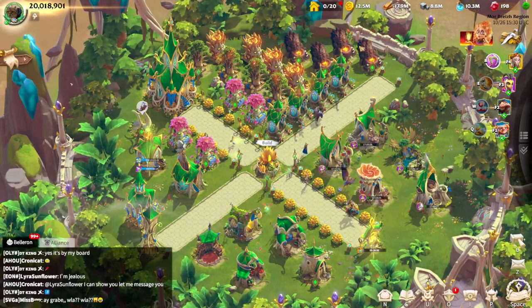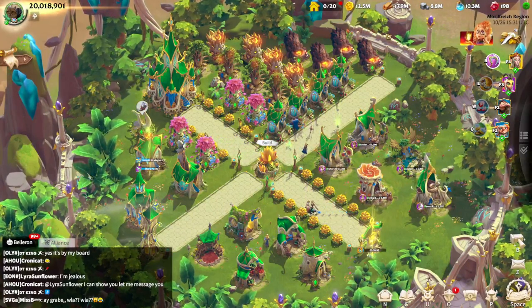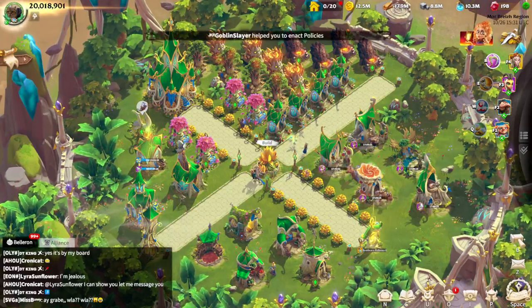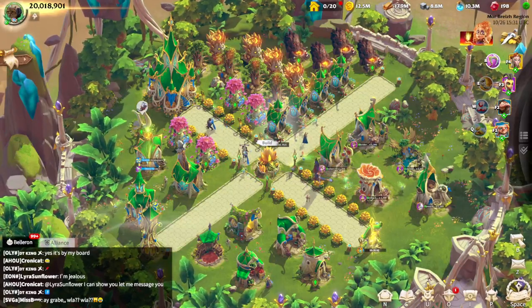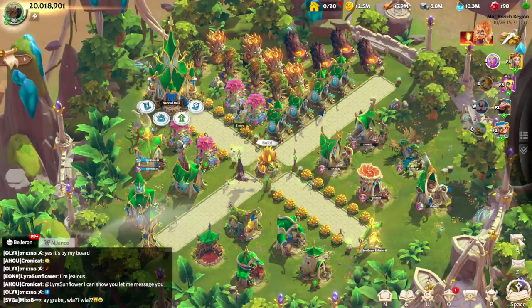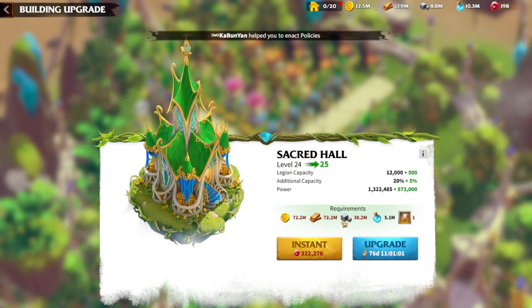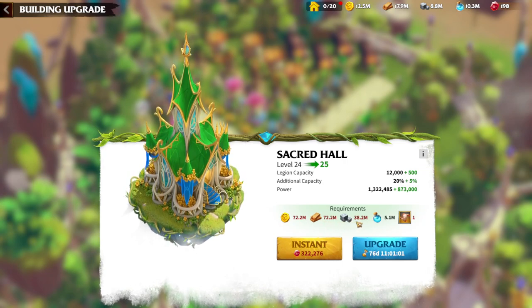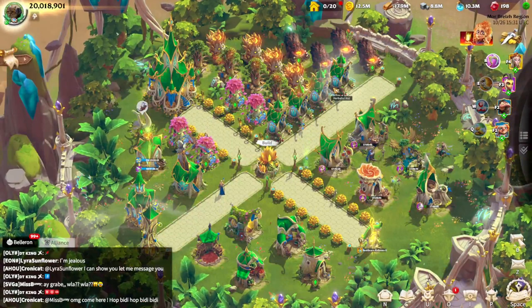In Call of Dragons, we have four resources: gold, lumber, ore, and mana. Without these resources it will be impossible to do anything in the game — everything costs these resources. As you progress, more and more are required. For example, Sacred Hall level 25 requires 72 million gold, 72 million lumber, 38 million ore, and 5.1 million mana just to start upgrading.